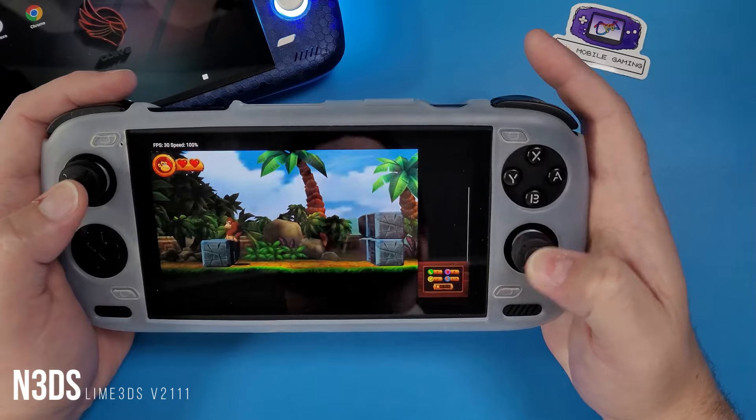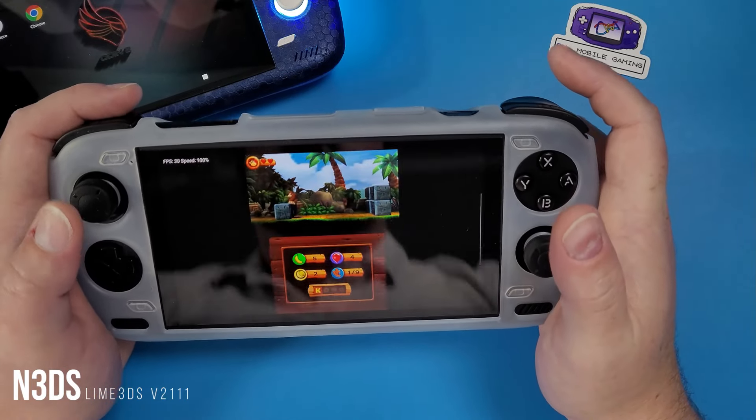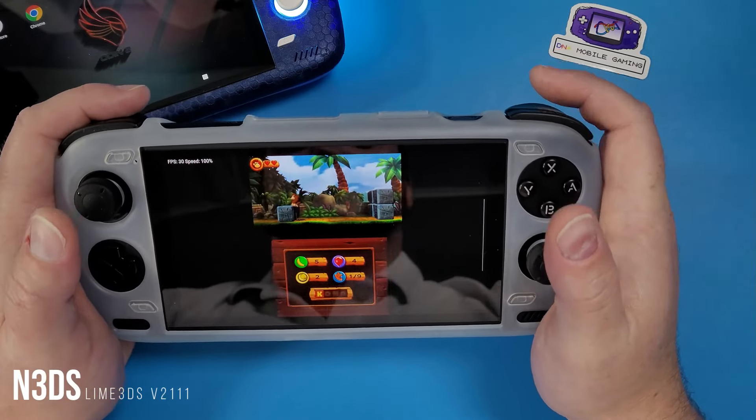Nintendo 3DS emulation, even on the Odin 2 base model, really outperforms the 3DS because you can upscale it. You can make it do whatever you want in regards to switching your screens and play a lot of games — obviously not every game out there, but a lot of games really, really well on a nice big screen like this and enjoy every moment of it.